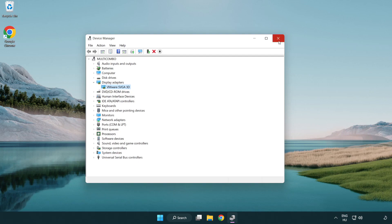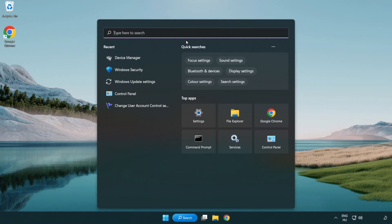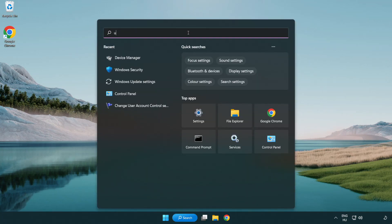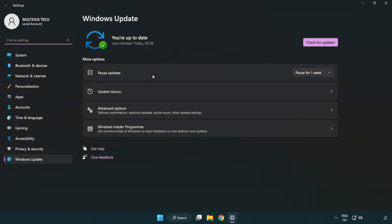Close the window. Click the search bar and type update. Click Windows Update settings. Click check for updates.